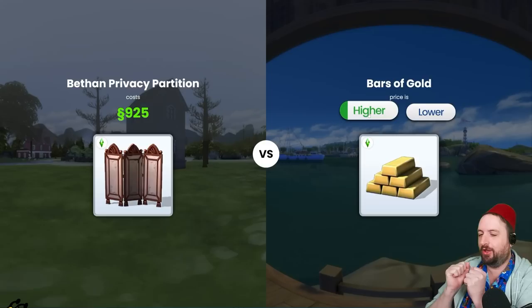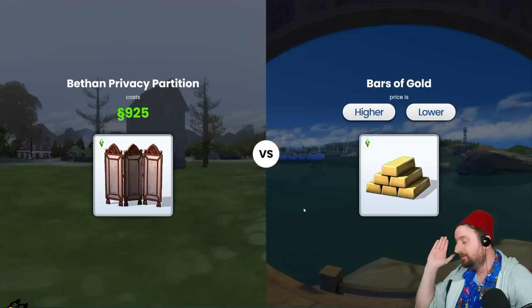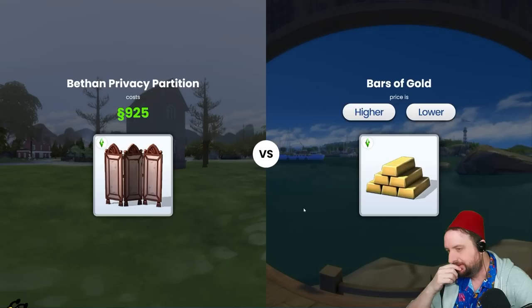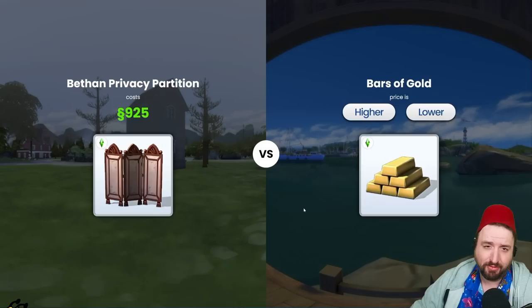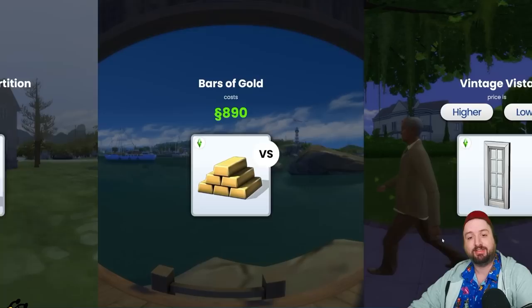Oh, we've now gotten to level 20! Let's go! Oh, this is a stack of gold — it's a stack of gold. It's got to be more than a thousand. There's no way a stack of gold is less than a thousand simoleons. Chat's saying lower — it's not real gold, it's fake gold, which just blows my mind. Okay, lower — oh my gosh, you're right! And it wasn't too much lower.